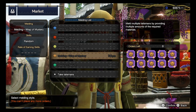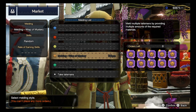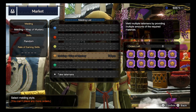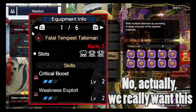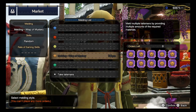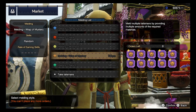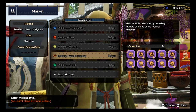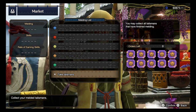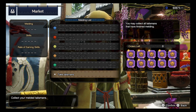The aim here will be to get the level 2 Weakness Exploit talisman. Currently I only have a level 1 without any slots, so if I can get a level 2 from any one of these 50 talismans, I'll be more than happy. The end game goal will be to get a level 2 Weakness Exploit together with some useful secondary skill as well as some level 1 or level 2 slots. Let me know in the comments below what you think of my RNG and what you think is going to yield from these 50 talismans. And here we go!